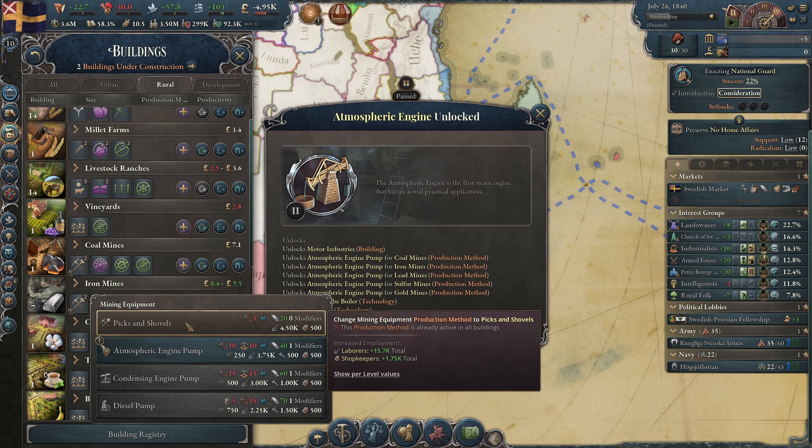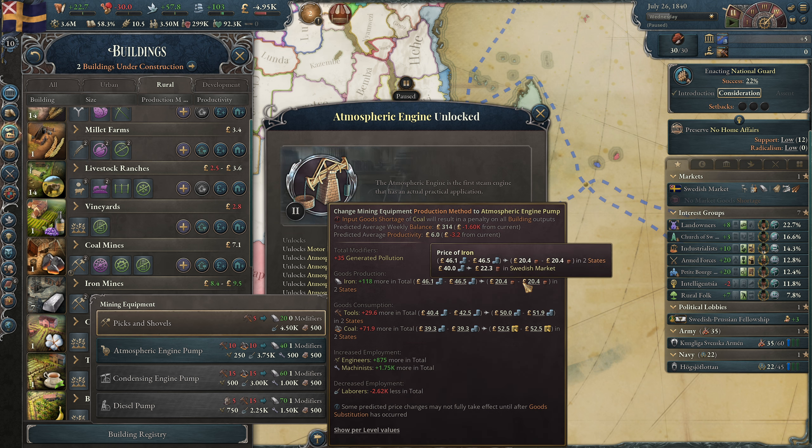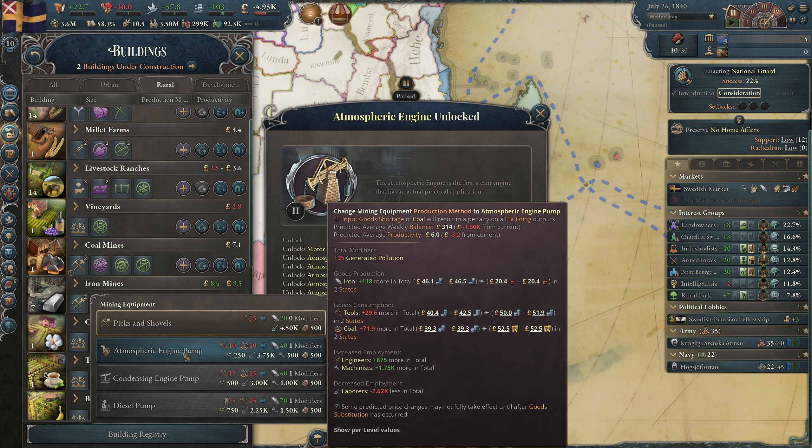We cannot change the production method of all our iron mines right now. We make 20 iron out of 5 tools, but we can use 10 tools and 10 coal to get 40 iron — doubling the output. The iron price is going to become very cheap, and we need to use more tools and coal. The game says this will lower productivity, which is true, but I will do it anyway because we'll need this later.